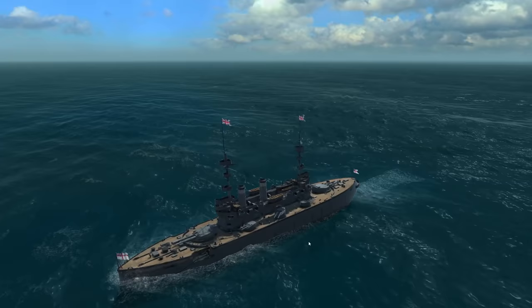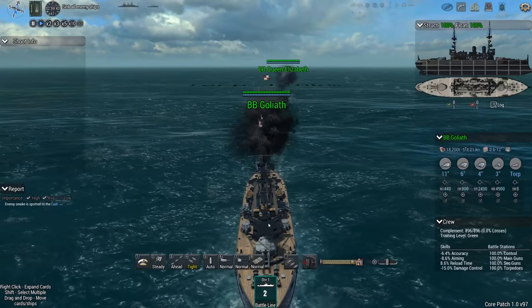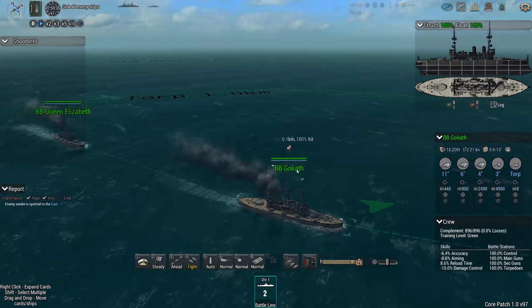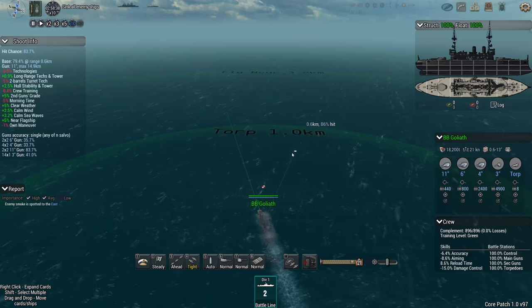The enemy has been spotted to the east. Let's first admire the Goliath: there's the 11-inch gun, the other 11-inch turret, the 6-inch, the 4-inchers, and a lot of 3s. The ships are capable - they have maximum bulkheads, they're very survivable. 21 knots. Lots of armor including superstructure armor, so I don't have that much to fear from the destroyers - except of course for torpedoes.